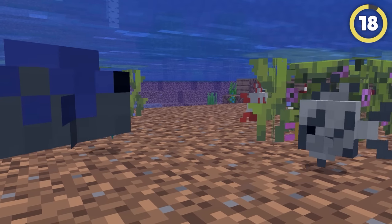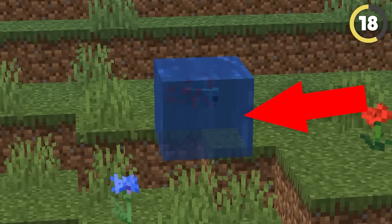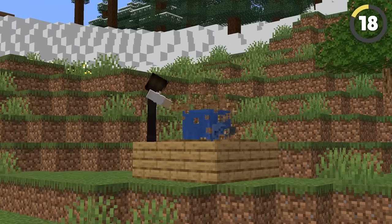Fish are some of the most underappreciated mobs in Minecraft. However, you can build these fish a rule-breaking home using just one block. Scaffolding can be waterlogged, and then you can place your adorable little fishy friends into this fish tank. Just make sure you do not break the scaffolding.